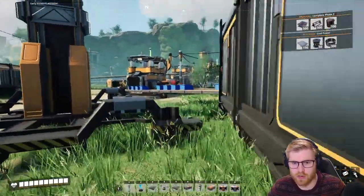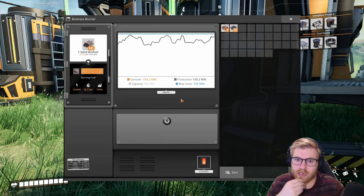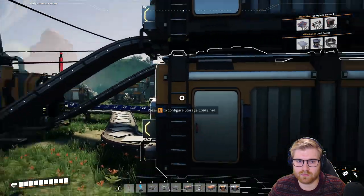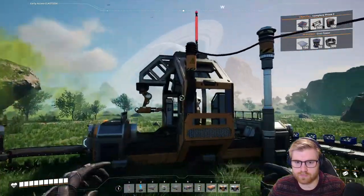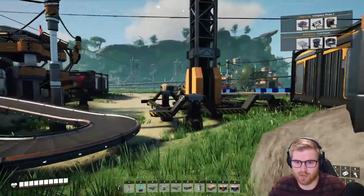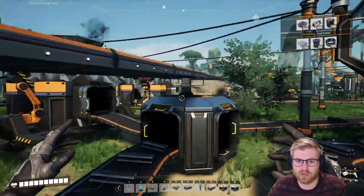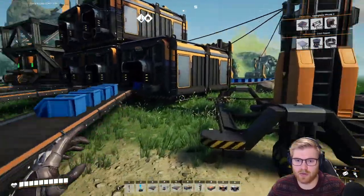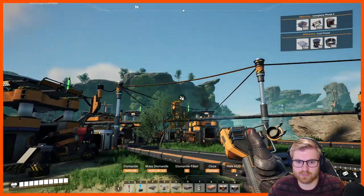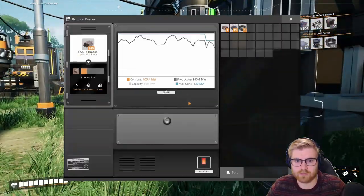How are we doing on power supply? 158 capacity, 160 — that seems like a problem. That new machine is going to take up about 15 power. So do we kill this machine just so we can start making those again? We have plenty stockpiled — yeah we do. Let's turn it off. 133 — that's plenty.